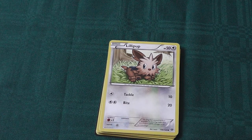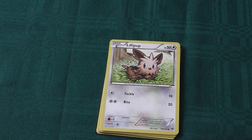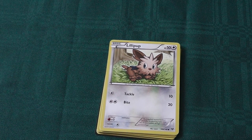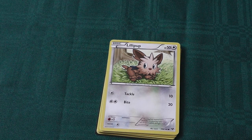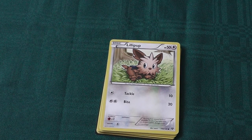Here we have Lillipup, a 50 health normal type Pokemon with a retreat cost of 1 and a weakness to fighting. Tackle is the traditional basic attack — 1 energy for 10 damage. Bite costs 2 energy for 20 damage. Very basic, but gives you options in the early game.